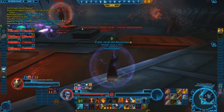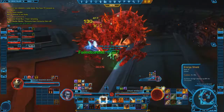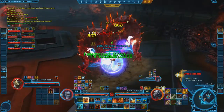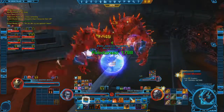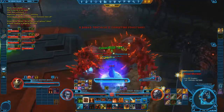Two monsters will always spawn on the right half of the room. In this pull, two monsters spawn from the same portal and I pick them up. When two monsters are close together, they will turn red and get a huge buff to their damage reduction. It is essential to keep these monsters away from the single monsters so that the DPS can still attack that monster.